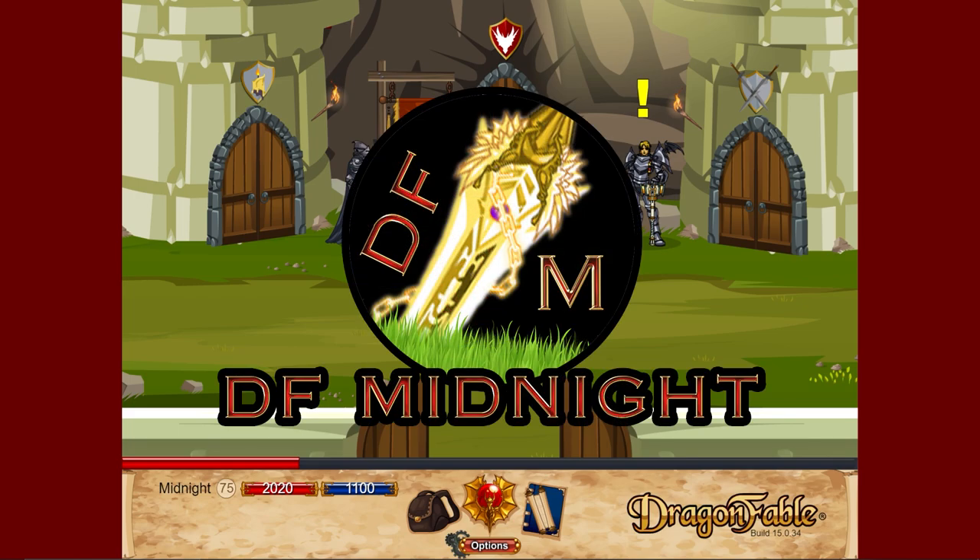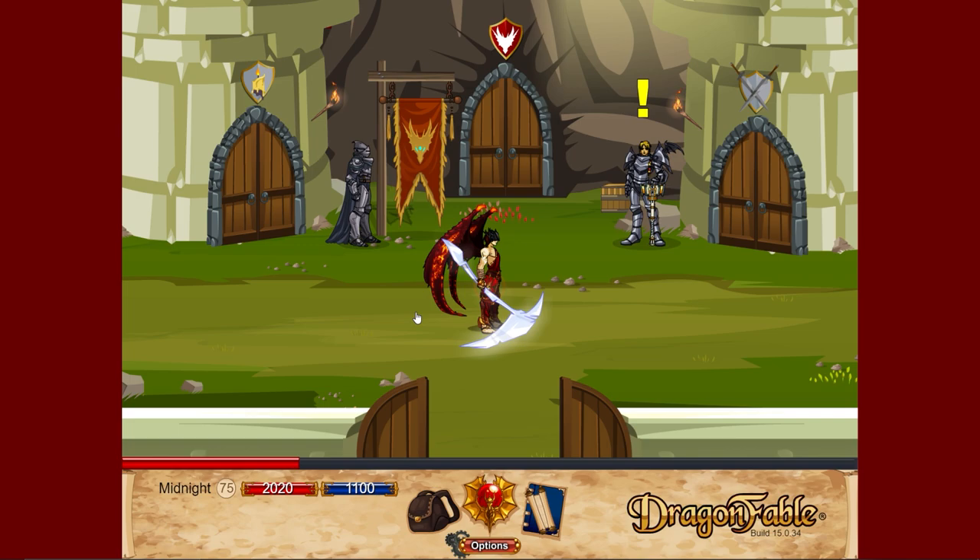Today we're taking a look at weapons. I will not be covering weapons from inn challenges or random loot drops at the end of quests — I don't really do the inn, and every quest can give weapon drops anyway. I will be covering dragon coin and dragon amulet weapons.